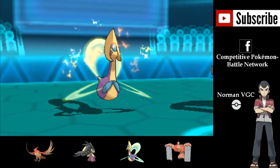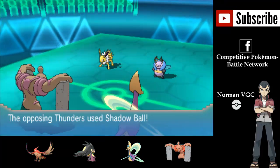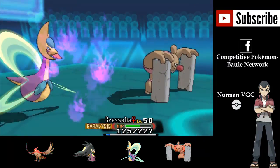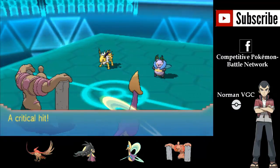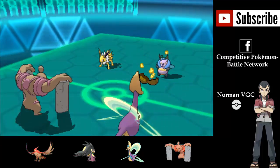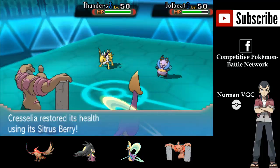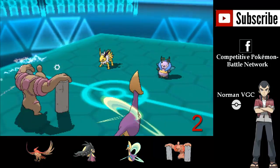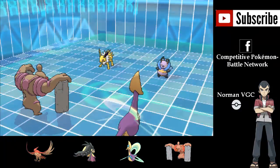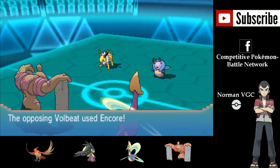The second turn, they decided to Thunder Wave my Cresselia. They Shadow Ball me again on the Cresselia — a lot of damage, and it's a critical hit with a special defense drop at that too. But my Citrus Berry is going to restore a lot of HP. And the second paralysis in a row comes out from the Conkeldurr. But thankfully, because I am able to get Trick Room up here, I can take advantage of my speed drop.